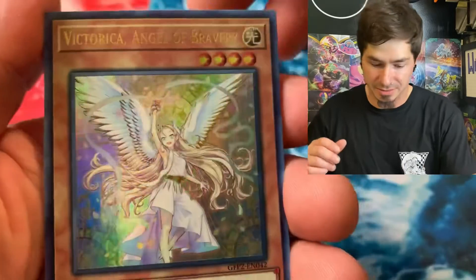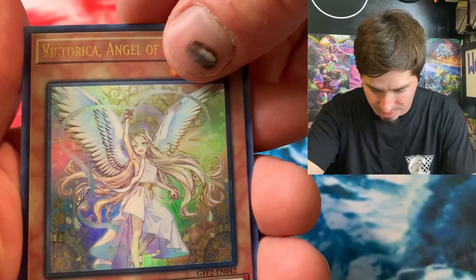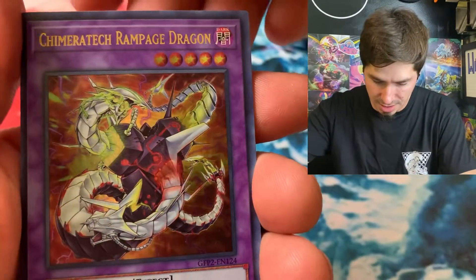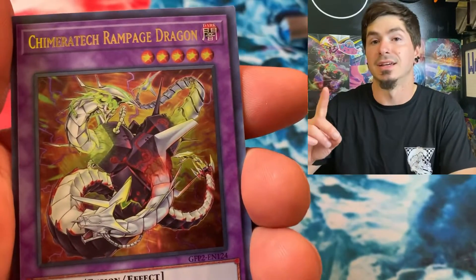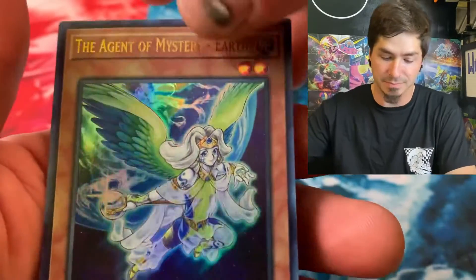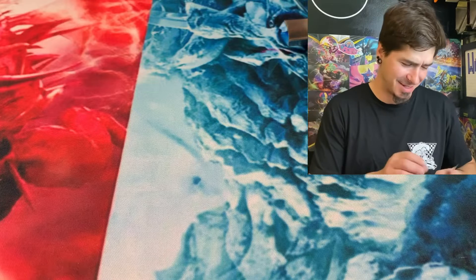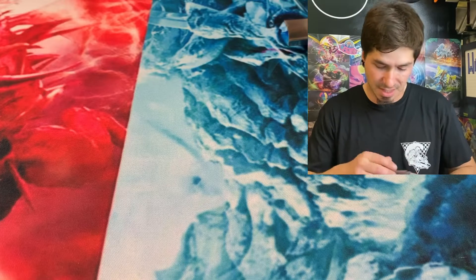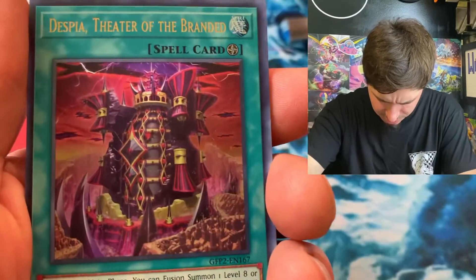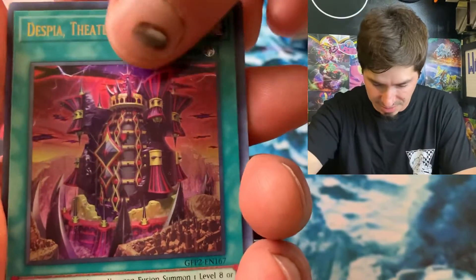And like Dark Magician Girl or whatever — if I get her I might end up selling her. I'm not sure what I'm doing there. Victorica, Angel of Bravery. The Agent of Force Mars. Chimera Tech Rampage Dragon and Chimera Tech Fortress Dragon is in this set. I did bulk purchase 32 of them — for no reason, I like the card. I got them for like 20 cents a piece, so I can't complain too much. Golden Hair — the newest Plunder Patrol. I really have no idea what's in these. Despia of Theater of the Branded.